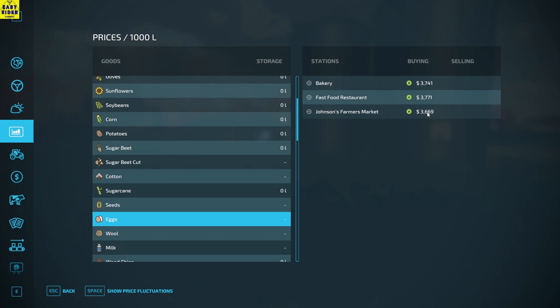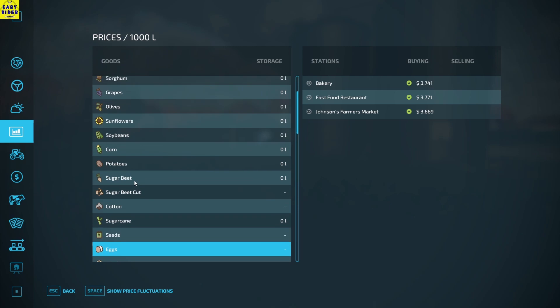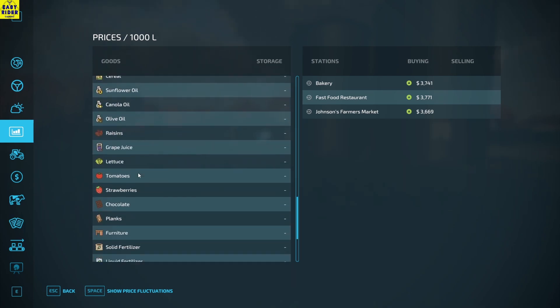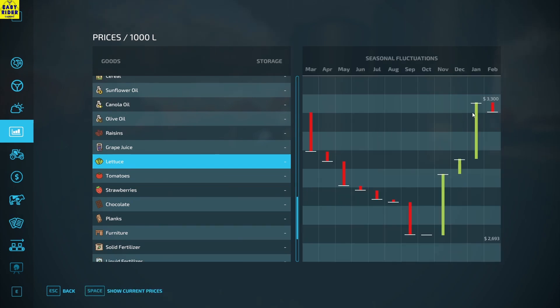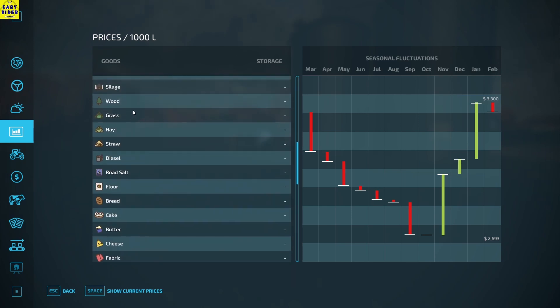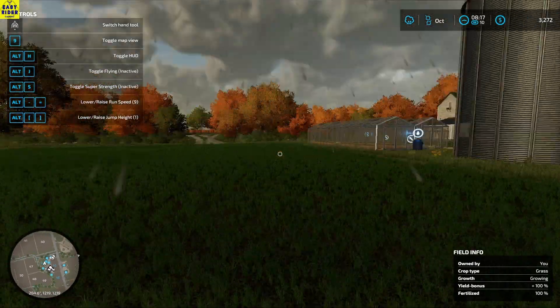Okay, eggs are pretty good. Let's see for lettuce - yeah, lettuce is also pretty good, 3300, but it is best in January. So maybe we can wait a month. October actually is the lowest. For eggs, October and November is the best, so we should sell them next month only.